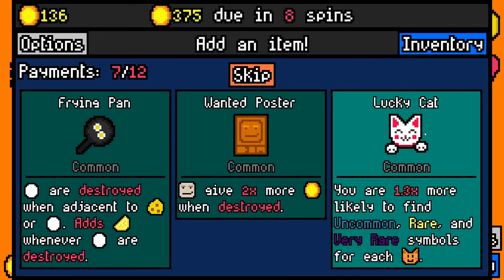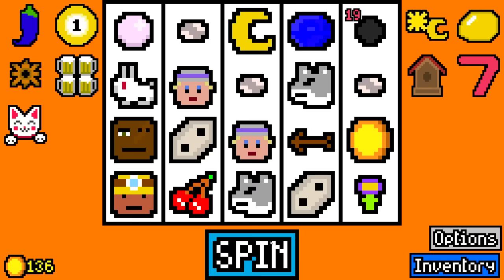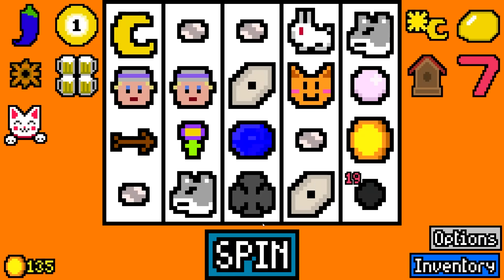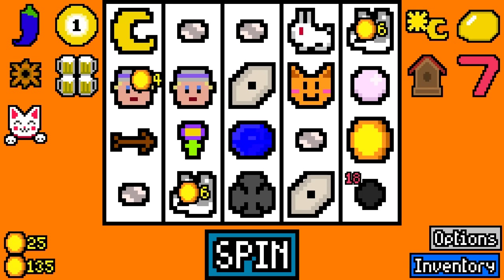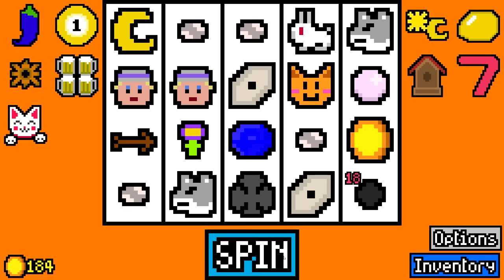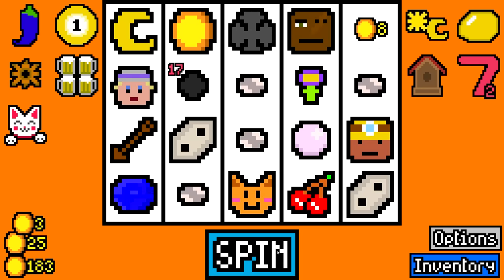Both the wanted poster and the lucky cat would be very good for me. The lucky cat simply gives 1.3 times more likely to find uncommon, rare, and very rare. And I thought I had a thief somewhere in the mix for this, but I don't. So I'm taking a lucky cat. That's an easy choice. Hopefully we get more very rare symbols and therefore more money. But look at everything add up. Look at all that value. There's another 49. Plus a chemical seven. So a few more of those and we'll get our $77, which is going to put us further ahead.